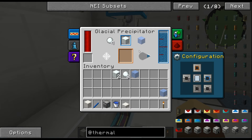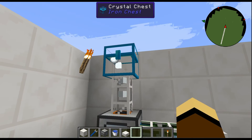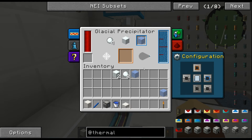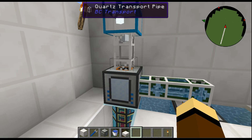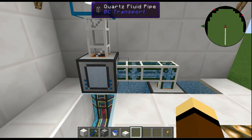Now let's switch it over to snow blocks — notice how it's just pumping through. The water supply is keeping up, and it's producing snow blocks continuously. Then switching to ice, we tell it we want ice sent up there and just like that it produces a continuous supply.